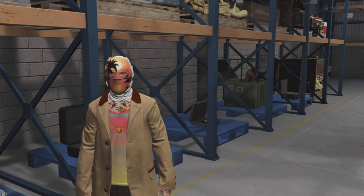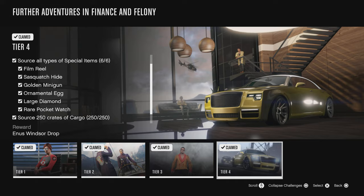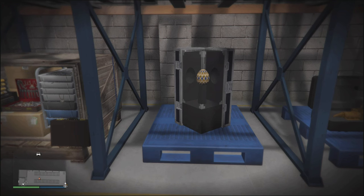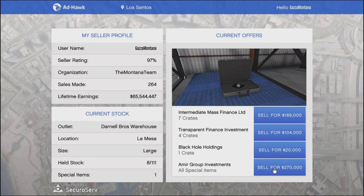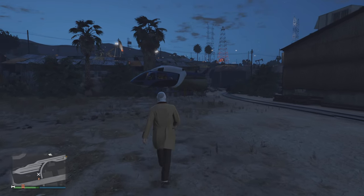So the bottom line is: don't worry about what it says on the career progress. Don't worry about what it says in the bottom left corner of the screen when you get the rare crate from the warehouse staff. Don't worry about what it looks like on the warehouse floor. Don't worry about what it looks like on the warehouse computer. If it never ticked off on the career progress, you're still going to have to wait for them to get you a rare crate. And when they do get you a rare crate, you have to hope that it's going to tick off.